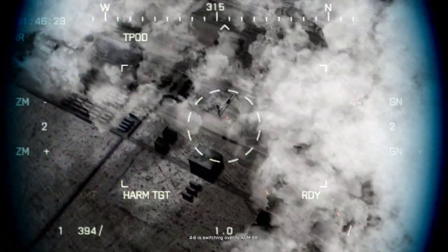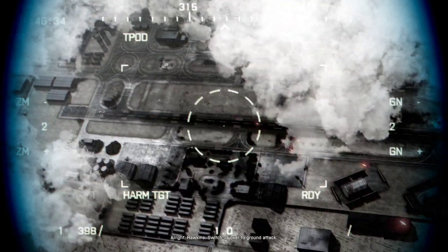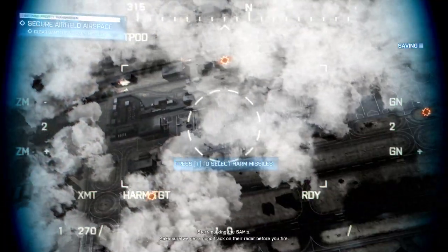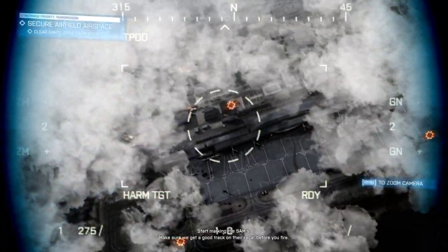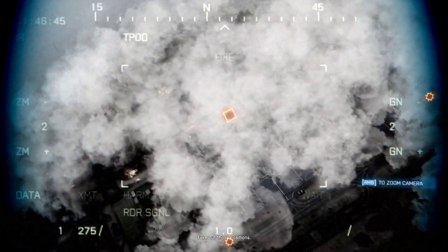4-6, just switching over to AGM-88. Alright Hawkins, switch us over to ground attack. Good luck in the sands. Make sure we get good track on their radar before you fire. Take out those positions.